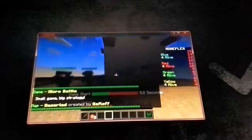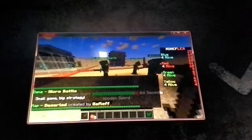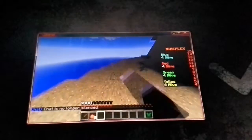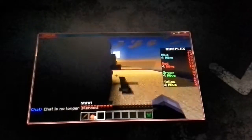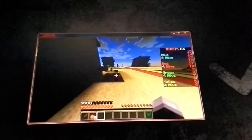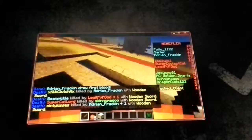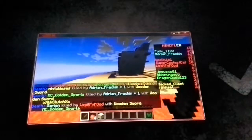We're green again. This time we're the Fighter. The Fighter has no actual equipment, just the sword. But what it does have is when you're fighting, it does 2.5 less damage. We're set on fire, so we need to recover. Let's go up.